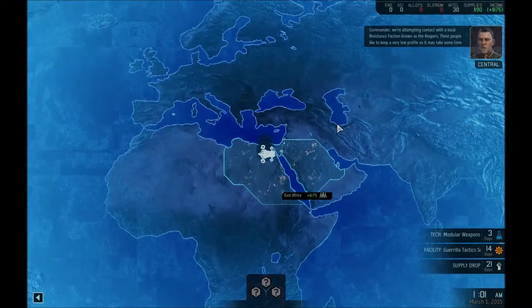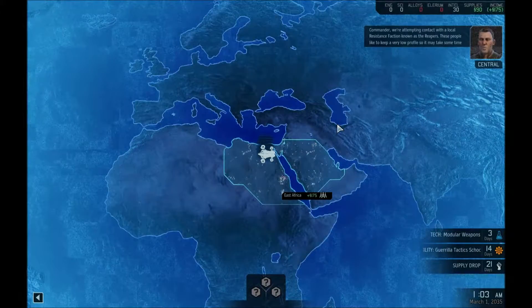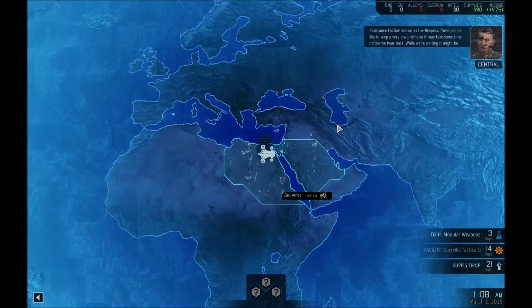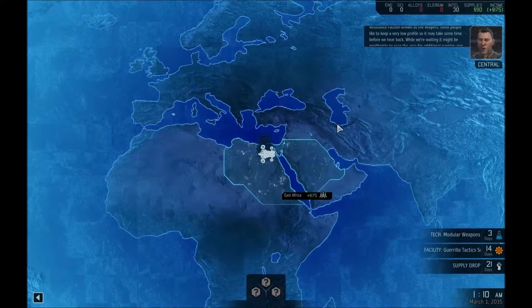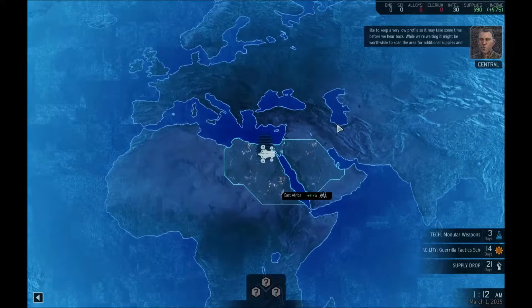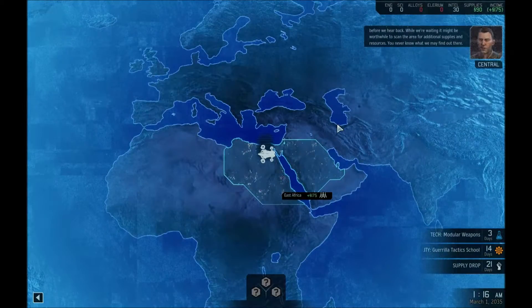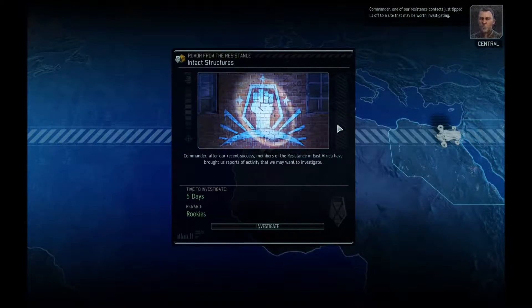Commander, we're attempting contact with a local resistance faction known as the Reapers. These people like to keep a very low profile, so it may take some time before we hear back. While we're waiting, it might be worthwhile to scan the area for additional supplies and resources. You never know what we may find out there. I always seem to be starting in East Africa — just tipped us off to a site that may be worth investigating.